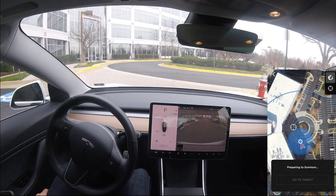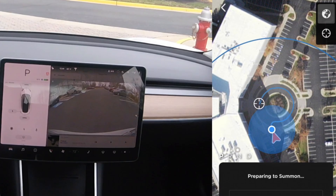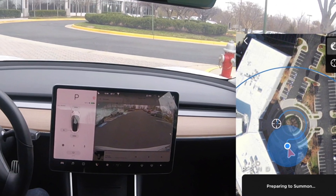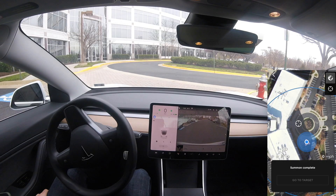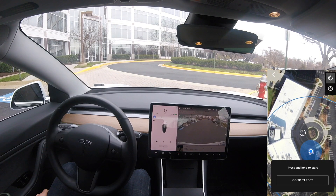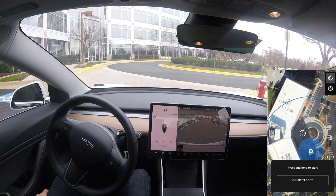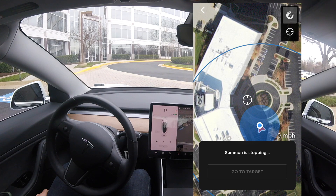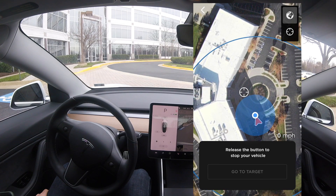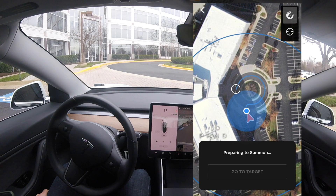Let's test and see how smart Smart Summon is. We're putting the target point right in front of the door over here. Take a look at the blue line on the app view — it's showing us that it knows it needs to go the long way around this roundabout in order to complete the Smart Summon. That is pretty smart. I was thinking the car was just going to draw a straight line to the target point, but this is telling me it's going to go all the way around the roundabout.